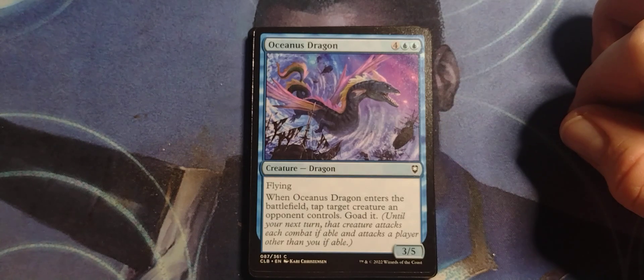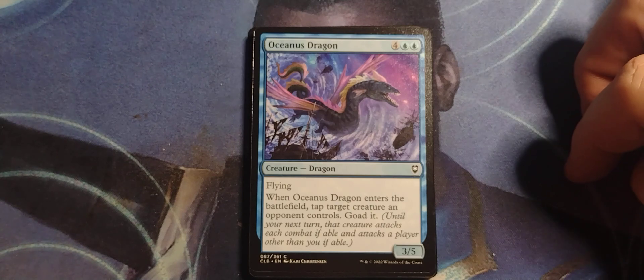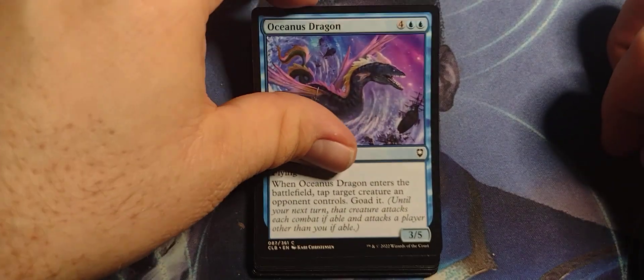When Oceanus Dragon enters the battlefield, tap target creature an opponent controls. Until your next turn, that creature attacks each combat if able, and attacks a player other than you if able.